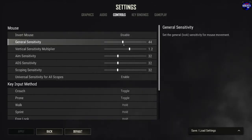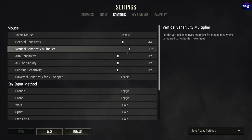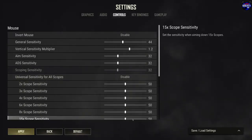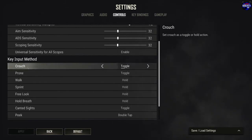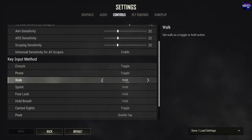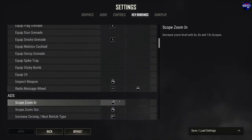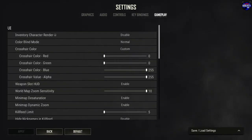Under Controls, you can invert your mouse. My general sensitivity is set to 44 and the vertical sensitivity multiplier makes vertical movement a little faster than side to side. Aim sensitivity is set to 32 across the board. Universal sensitivity applies the same scope sensitivity to every single scope — you can disable that and change sensitivity for each individual scope if you prefer. You can also toggle crouch and prone, or set them to hold. Key Bindings lets you rebind any keys — most of mine are default with only a few changes.